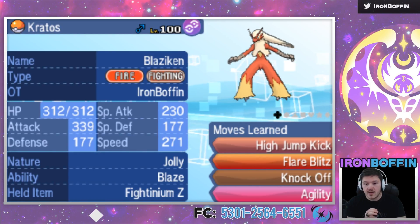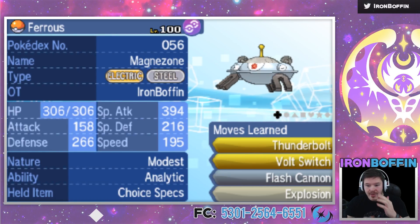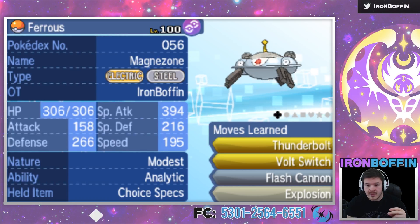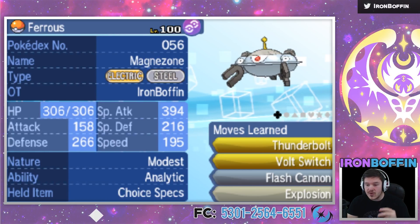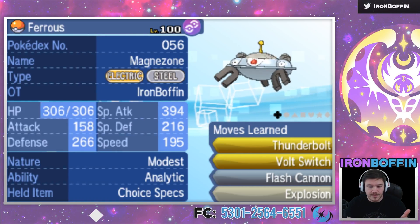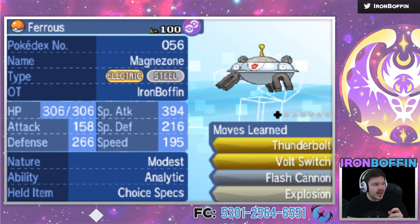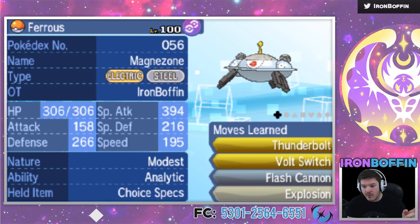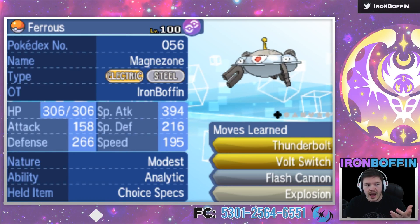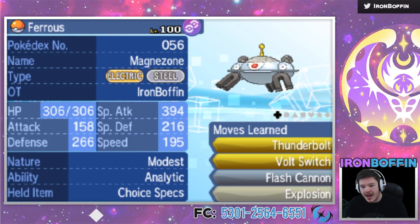Now I've got my Magnezone. There's no reason to Steel Trap Metagross because it has Earthquake, so that would be a bad play. I have Modest with Analytic — I'm pretty slow, but Thunderbolts are gonna hit hard. I've speed crept Metagross so I should outspeed a minimum speed Metagross. He doesn't seem to have a Ground type aside from Palossand, so I can go for Flash Cannon if I expect that to come in. He might try to block my Volt Switch with Palossand, so Flash Cannon covers that. And I packed Explosion for the last slot — just because, why not? Who wouldn't want to see an exploding Magnezone?